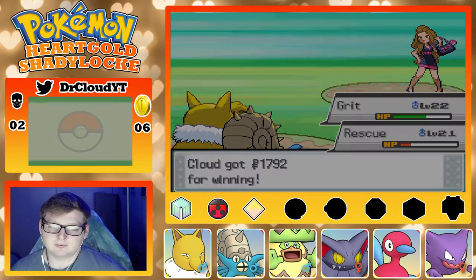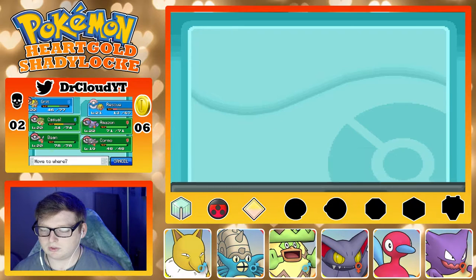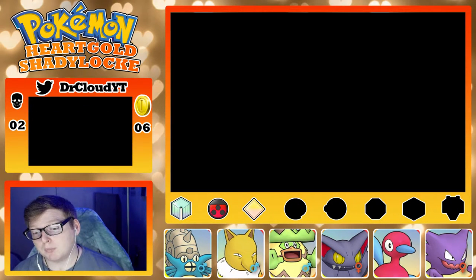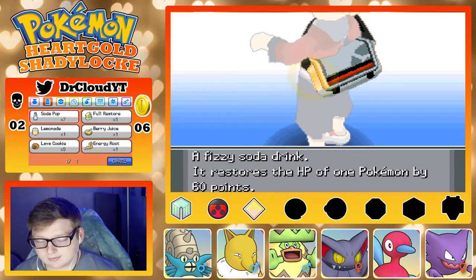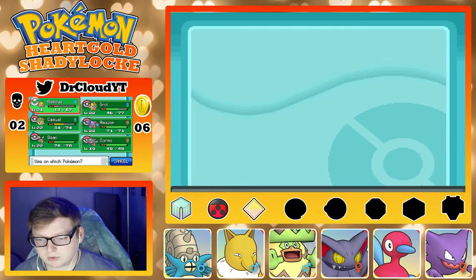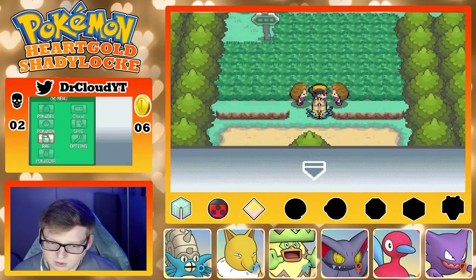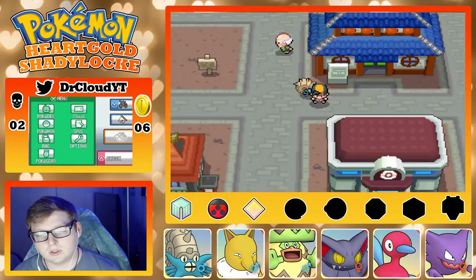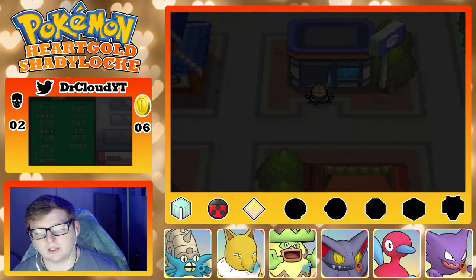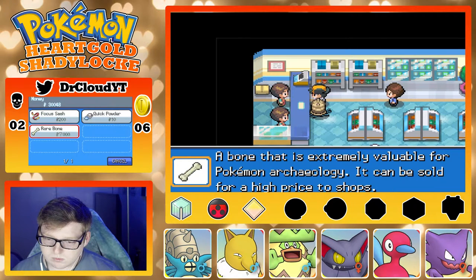It looks like Rescue is the only one who hasn't hit level 22 — and Kormo, but I'm not counting Kormo since he got stuck in the PC for a couple episodes. I don't really want to use Soda Pop on him but I will, just in case I run into this encounter right now. Yeah, let's go! Right in here I need to buy some Poké Balls and also check what this guy has.